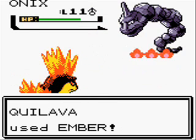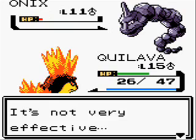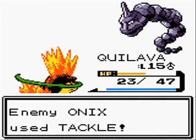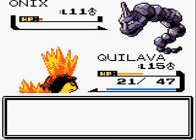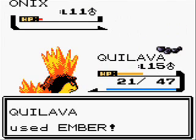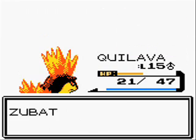Quilava is hurt but we have Ember. There's Ember! A critical hit! That was really helpful! And the second Ember will take out Onix. So that's pretty nice!